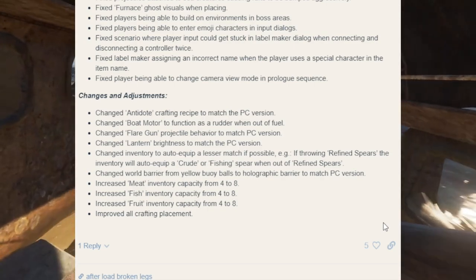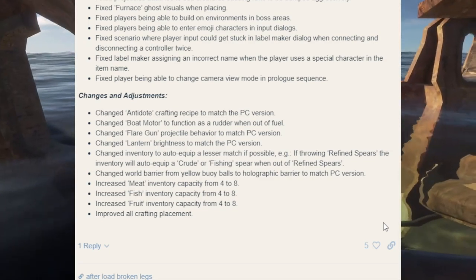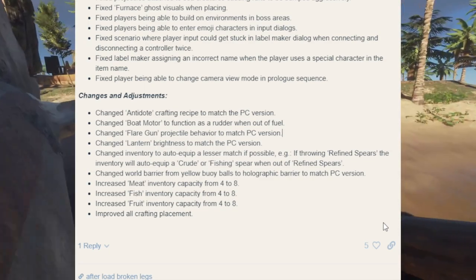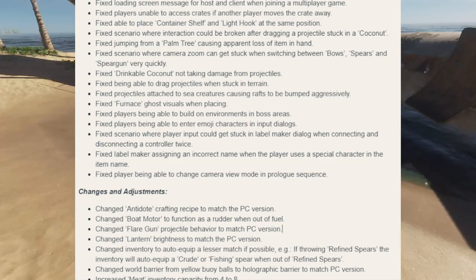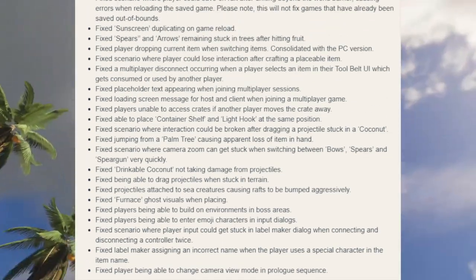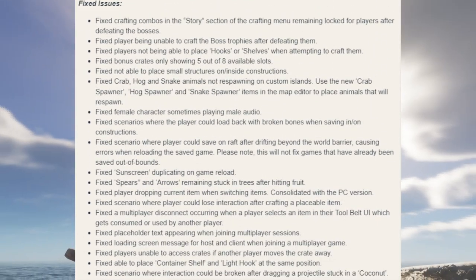They increased the meat, fish, and fruit inventory capacity from four to eight, matching the PC version, and improved all crafting placement. Those are the quality of life changes for this patch on PlayStation and Xbox. If you're playing on Nintendo Switch, they're not addressing that here — you might want to post on their forums and ask what's going on, as Nintendo Switch is usually a whole other situation.